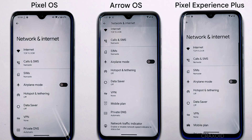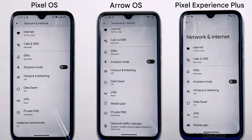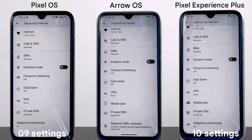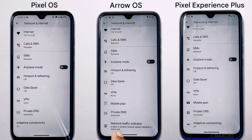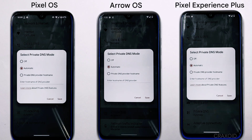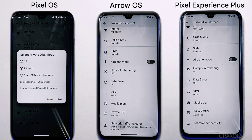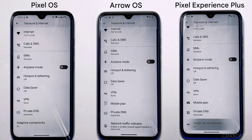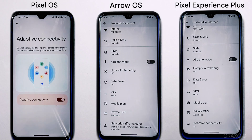In network and internet settings, Arrow OS and Pixel Experience Plus each have 10 settings, while Pixel OS has 9 — missing the mobile plan setting. All three have private DNS, but none offer custom DNS. A unique feature of Arrow OS is a network traffic indicator, letting you monitor data usage in real time.